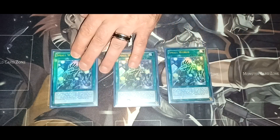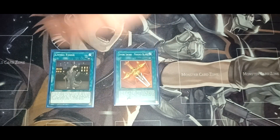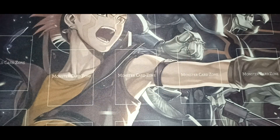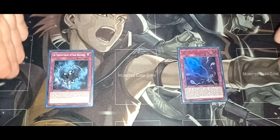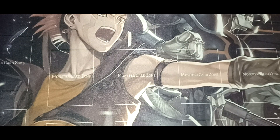Three copies of Small World, which targets Nibiru's zero defense — pretty much every Goki monster has zero defense, so it's a good way to search out Suprex to go into the combo. Then we've got Phoenix Blade, Living Fossil, one Reinforcement of the Army, one One for One, and one Called by the Grave. For traps, we've got Shade Brigandine and Fog Blade, which are targets for the Rusty Bardiche combo to go into multiple monsters.